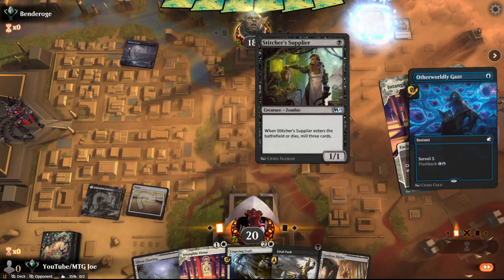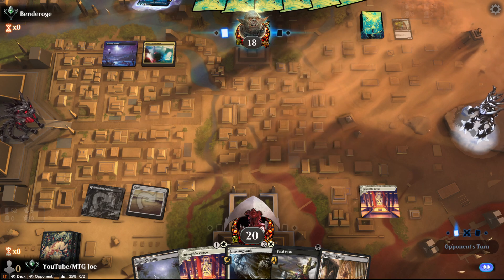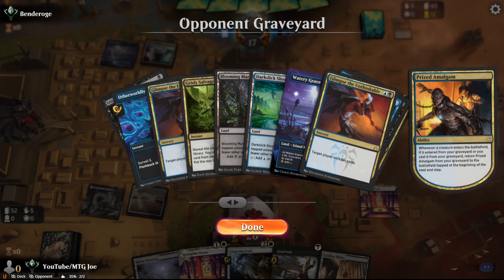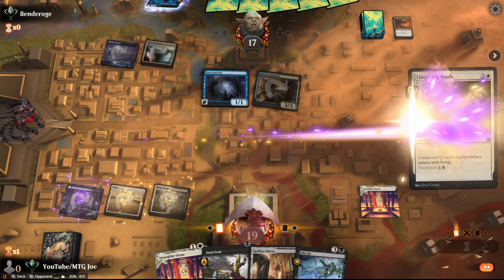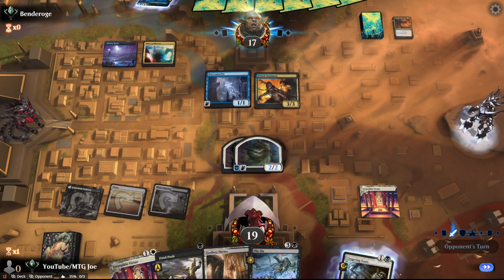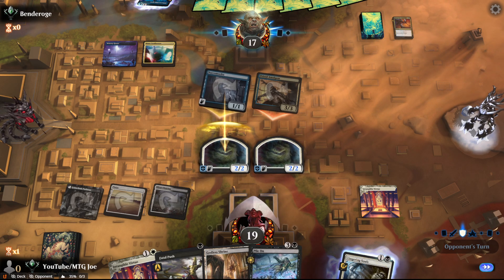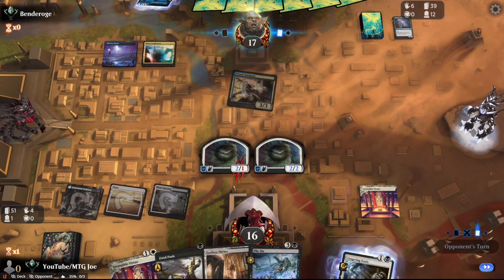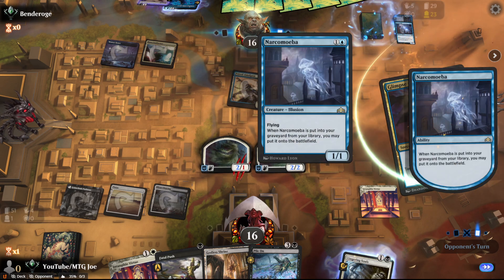Opponent casts Otherworldly Gaze. Technically you should cast this during your turn because, while unlikely on turn one, you could hit Creeping Chill and Silversmote Ghoul. The Ghoul only comes back on your turn. Opponent is going to get some value here. We do have Pylon as well. Probably should have just Shocked there — we end up taking a little more damage than needed. The nice thing is Pylon with Vigilance. This is the Sultai version, so they don't really have any removal spells. A bit of a strange attack with Narcomeba — they foregoed having a Flying Blocker.